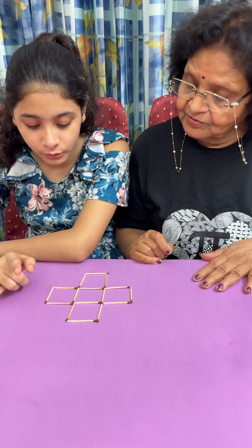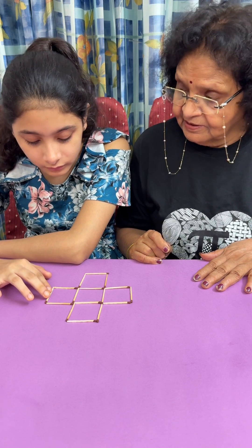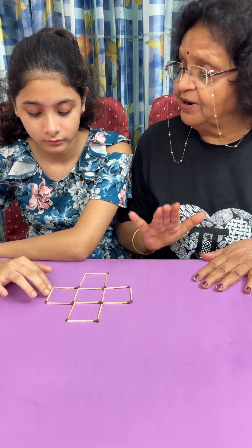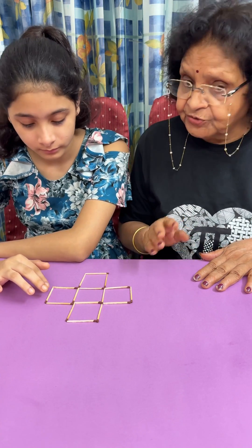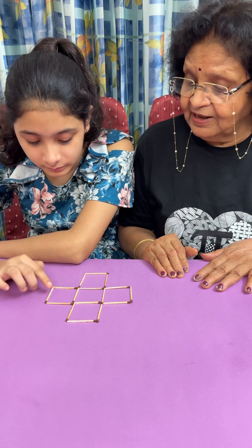We need 4 squares, and 4 fours are 16. All the 4 squares should be independent of each other — no 2 squares should have a common side. So, that will help you.